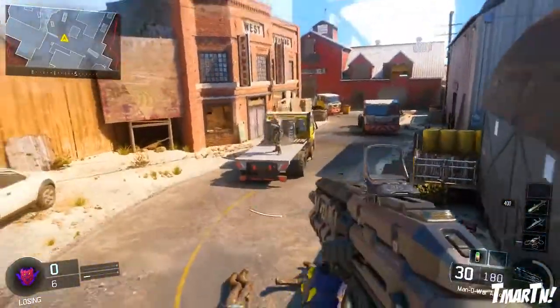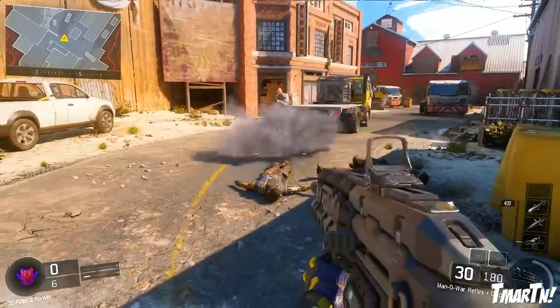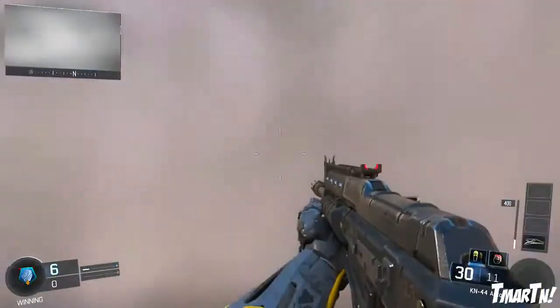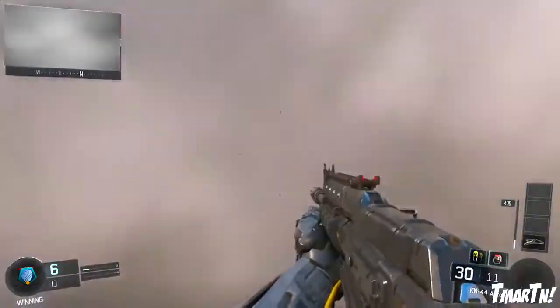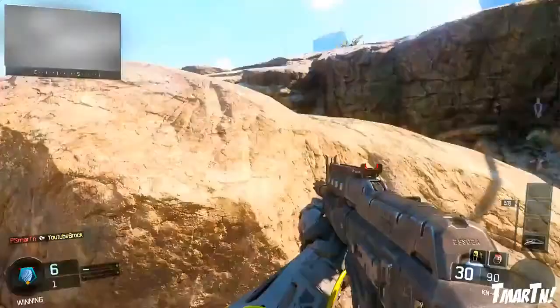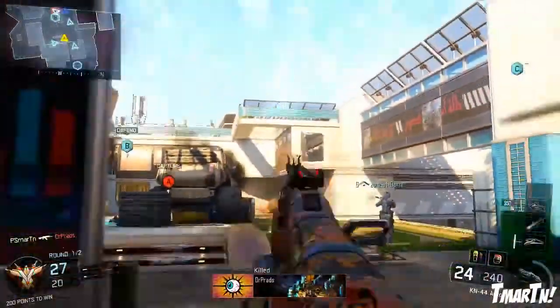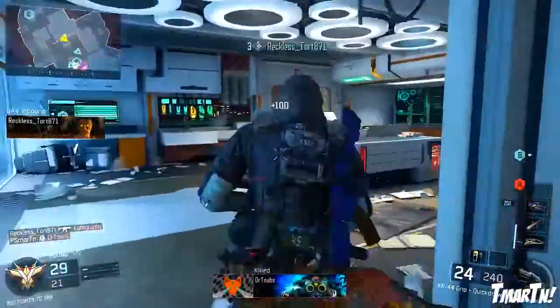And then finally, the last newest feature of the smoke screen is that if you throw a smoke down at an enemy, almost as like an aggressive tactic, it's going to actually block their radar so they can't see what's going on on their mini-map while they're within the radius of that smoke. That one's probably the least useful out of all of them, but if there are enemies on an objective or something like that, you can throw it on top of them and then they aren't going to know where you're shooting them from.